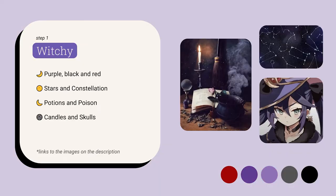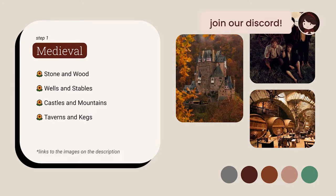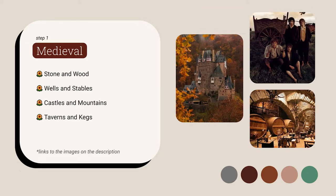Lots of people like a witchy style as well — lots of purples and blacks and reds, kind of a witchy vampire supernatural vibe with lots of stars, constellations, potions, and poison. We also have a more medieval style, which is one of my personal favorites: a lot of stone, woods, wells, stables, castles, mountains, taverns, and kegs — lots of browns, a little bit of green, a little bit of gray. I'm pulling all those references right next to it just to give a visual of what I'm talking about.